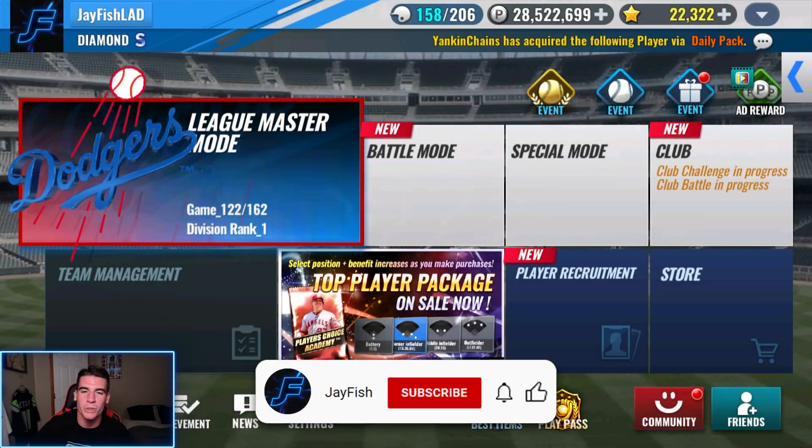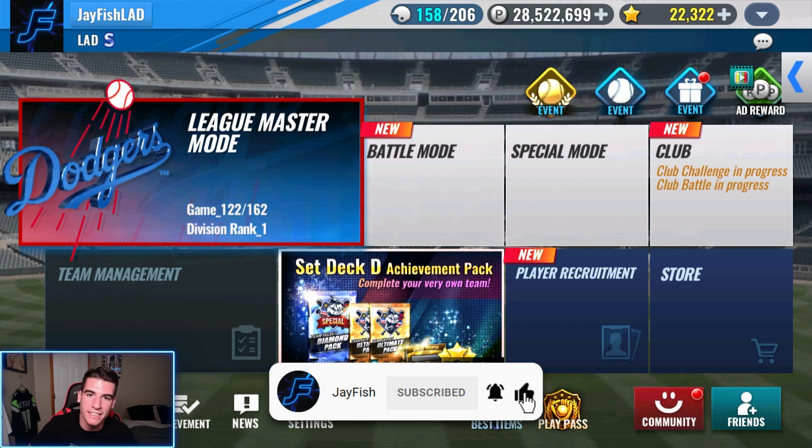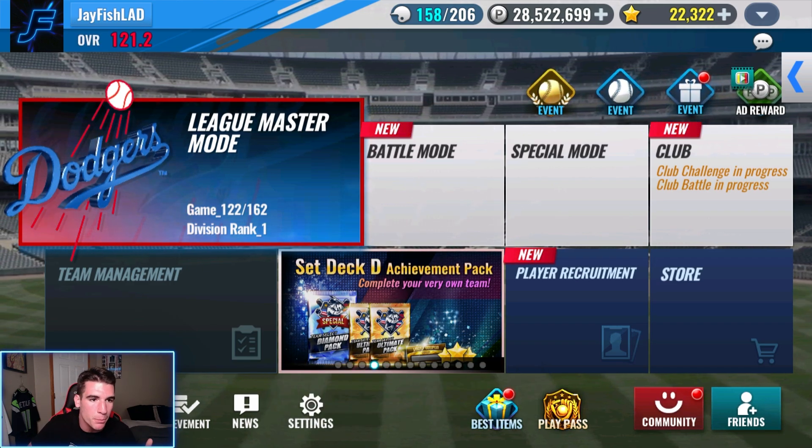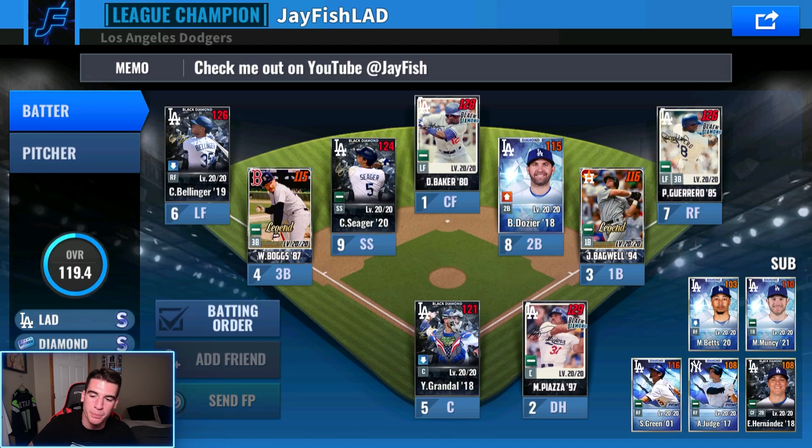Alright guys, we'll make some more MLB 9 Innings 23. In this video today, we're going to be working on Keros, the new Vintage Team SIG that we got in the last pack opening. We're going to put him at first base, move Bagwell to DH, Piazza to catcher, and Grandal to the bench. Eventually when Seager gets replaced by Machado or Trey Turner 21, we'll move Seager to DH and then Bagwell to the bench, and eventually go for Batter's Chemistry on him.